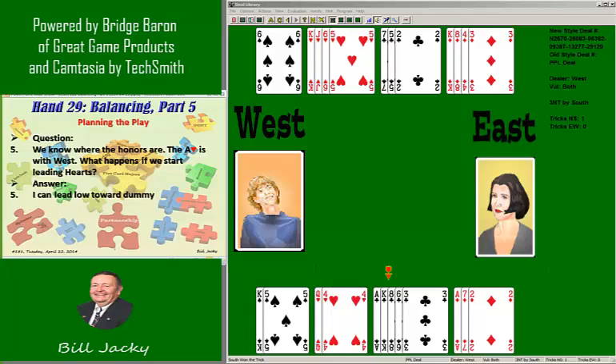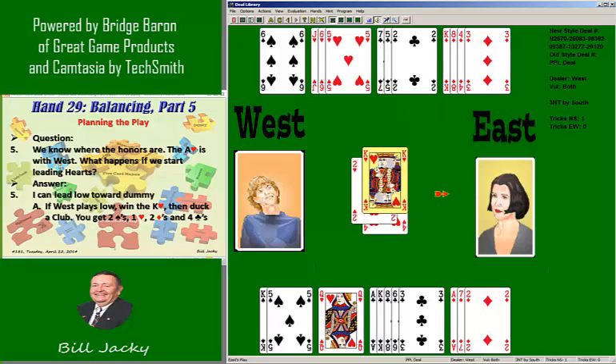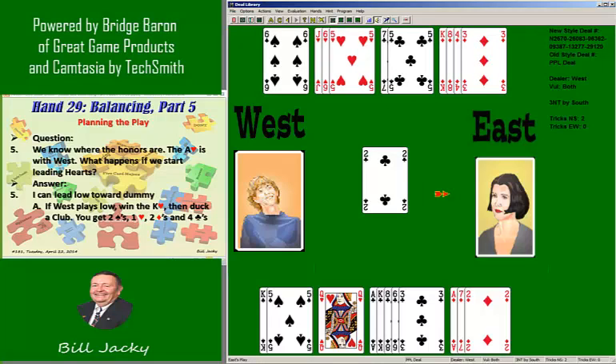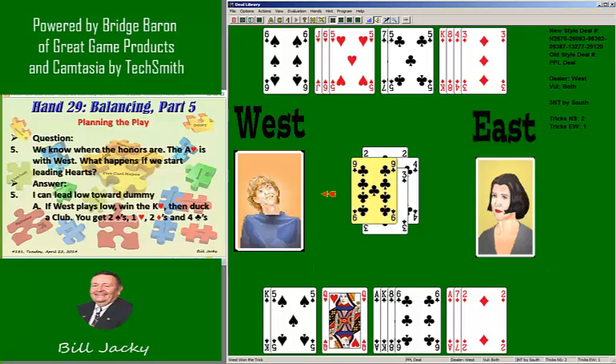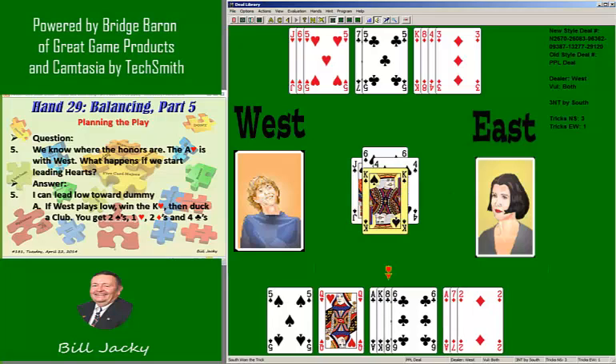Well, I can lead low toward dummy. West can either play the ace or not. Let's play the heart. If West plays low and ducks, I win the king, and now I have one heart trick. Now I have time to duck the club, so I will lead a club, duck it. They come back with a spade. I take the spade, and I have enough tricks to make nine, so I'm going to cash them — I'm going to cash my clubs.